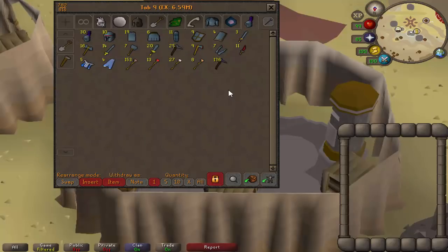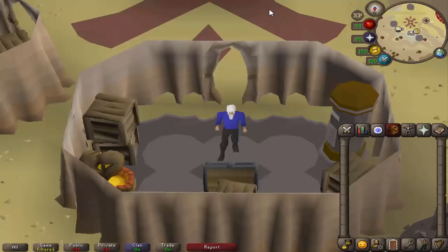Last tab is just the Alch tab that I've been building up for the past month or so — nothing too exciting, it's about six and a half mil. When I start doing Agility again I will start burning through those. That was a very quick overview of the bank. Let's have a quick look at what I'm hoping to do in 2019 as well.